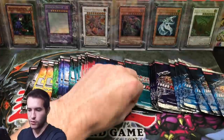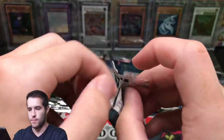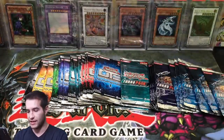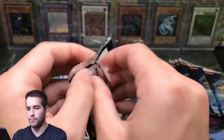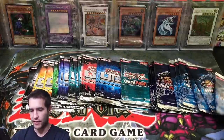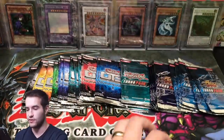Let's go Turbo Pack 7 — can we get that Colossal Fighter? Primal Seed, Go-Go the Gallant Ninja. OTS 7 — give us that Link Spider. Paleozoic Viancholia — that was not what we were looking for. Turbo Pack 3 — Caius or Rescue Cat, that's what we want. D.D. Crow and Saber Slash — D.D. Crow is pretty good.